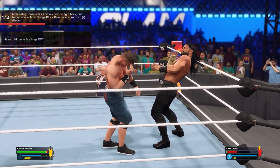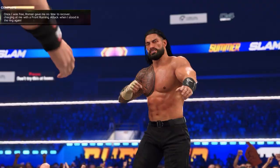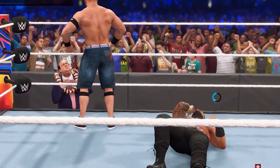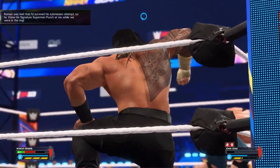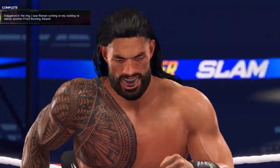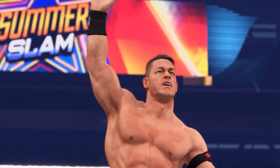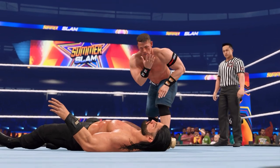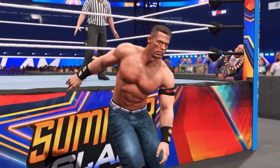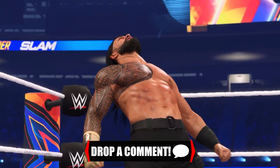We're dodging, dodging, dodging — gotta hit him with a huge DDT. Going for the Five Moves of Doom. John Cena almost got tapped out right there. Paul Heyman with the distraction — thank you, Paul. Time for that Superman Punch! The front running attack by the Tribal Chief. John Cena with a kick though — he's going for the Five Knuckle Shuffle. John Cena counters into the AA on the announce table.